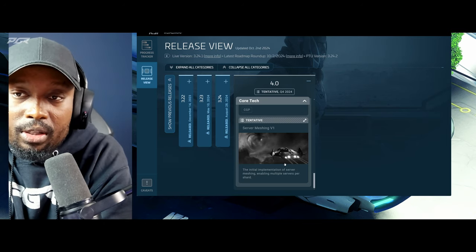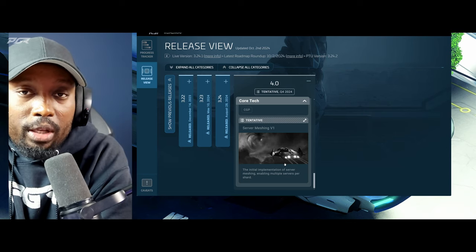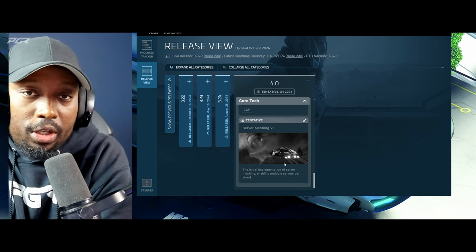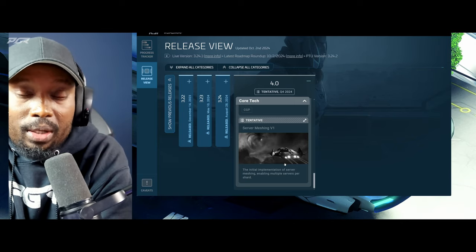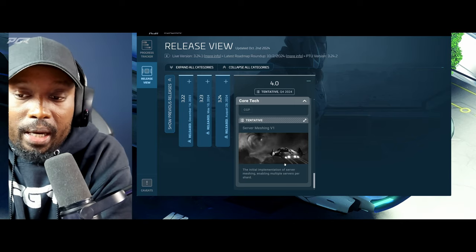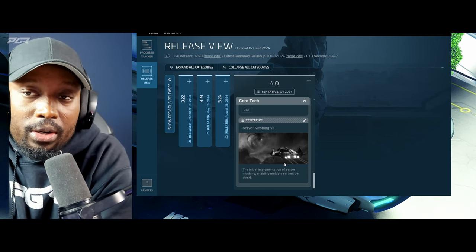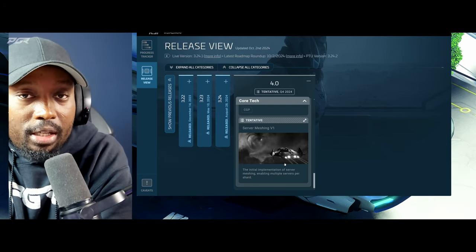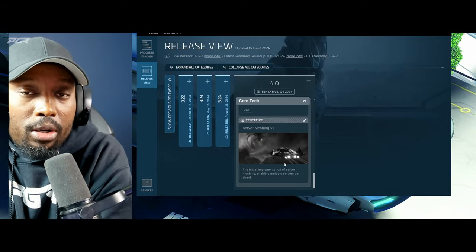And then there's server meshing v1, which will enable high player counts across multiple systems. I just hope CIG can pull it off — I think we're ready to test it. The fact that they dropped this into EVO's hands a week before CitizenCon is a good sign, and intending to drop another patch this week is promising. Hopefully by year-end we get a live 4.0 build, setting the stage for next year. My organization Phase One Industry is also recruiting — find our Discord in the description. Don't forget to like and subscribe — catch you on the next one.